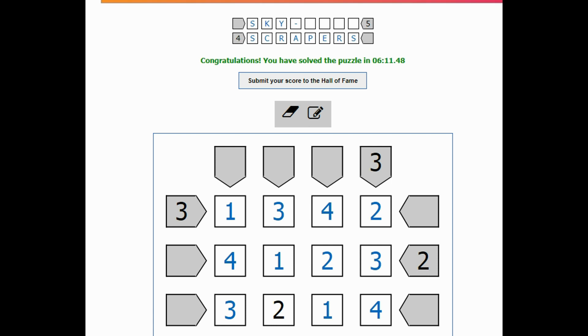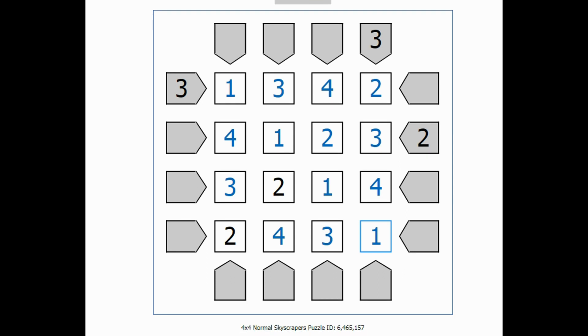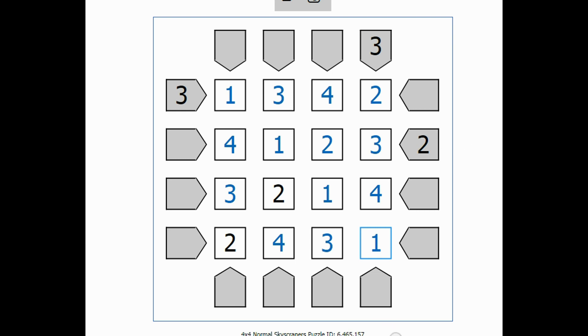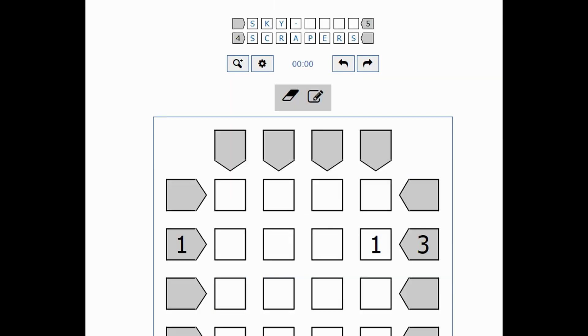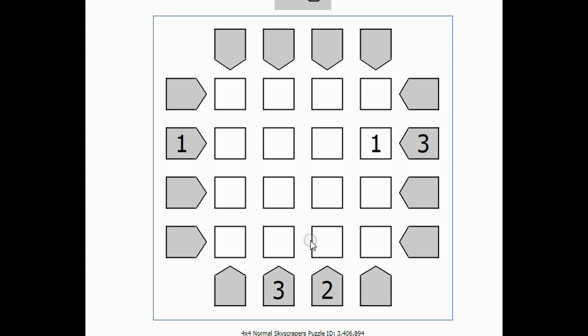And it says congratulations, you solved the puzzle. That's how you solve these. I'm going to solve another one just because there might be some more tricks or tips I can give you. So here's a new puzzle. On this new puzzle, let me get it lined up. Start filling in my clues. This is a 1 clue — it tells me that right next to the 1, you have to have a 4. This down here has to be 1 or 2. And this has to be 1, 2, or 3. That's not very many clues to start with.